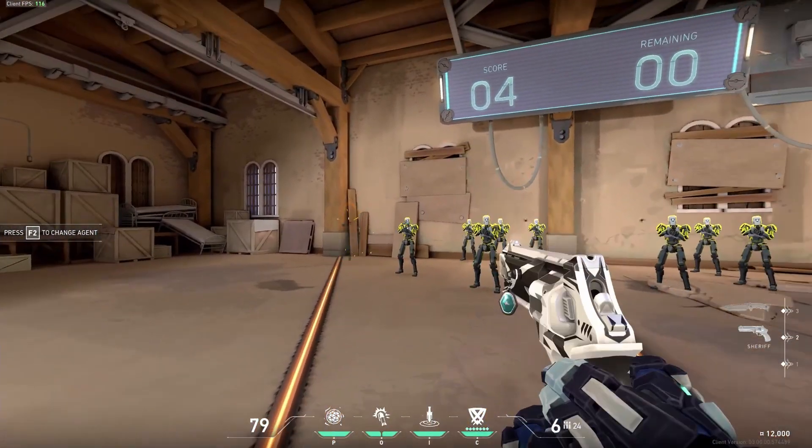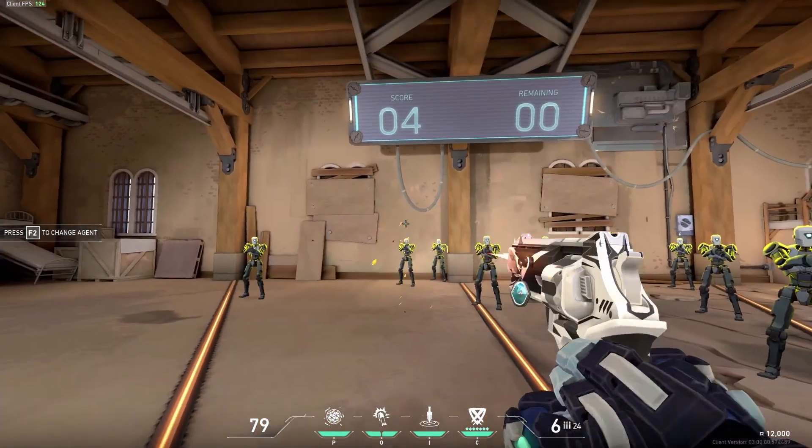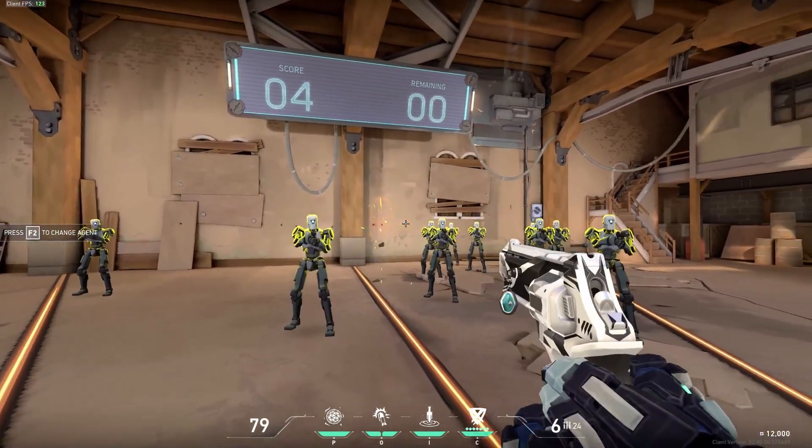For the first exercise, just keep tapping heads, left to right, and right to left. Get closer to the bots if you have to.